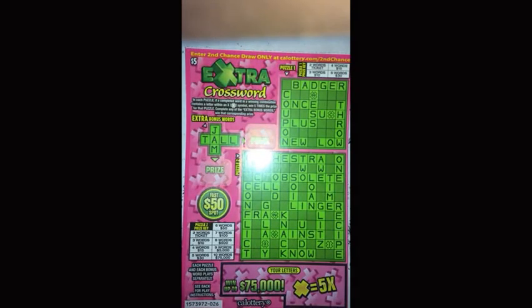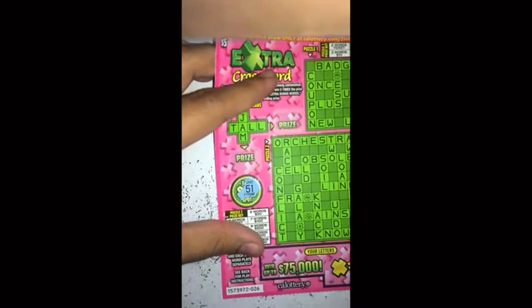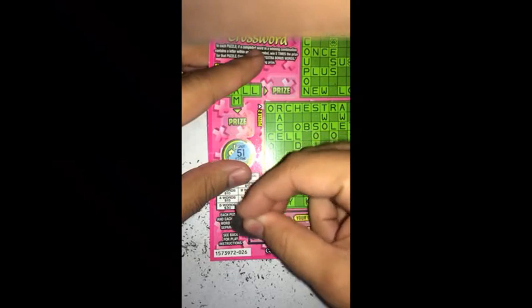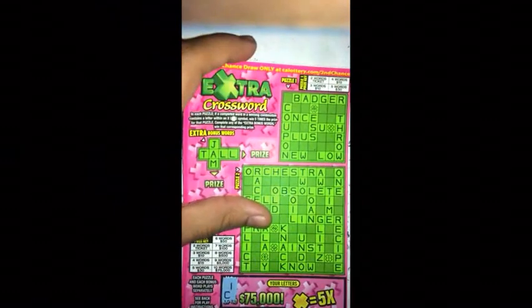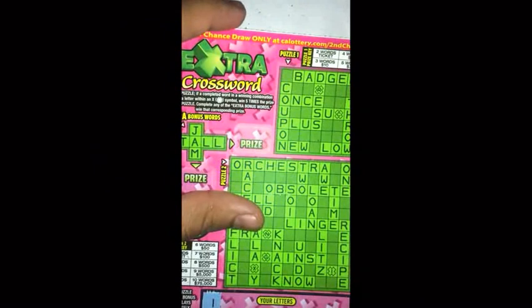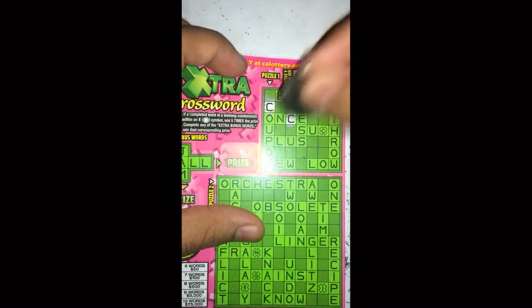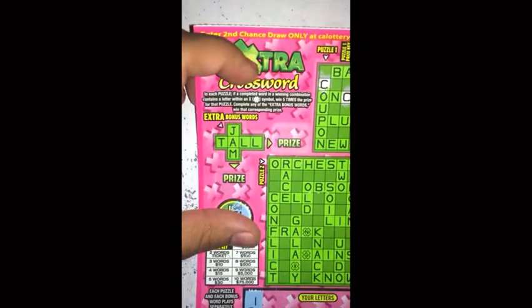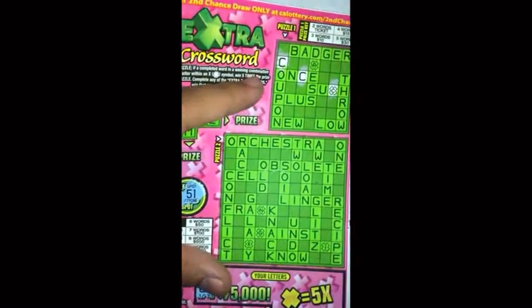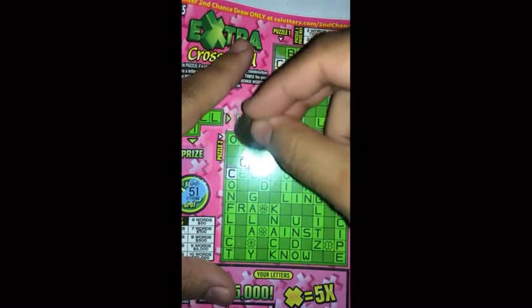What's up guys, back again with another ticket — $5 scratcher, the Extra Crossword. Let's get started here. First two letters are IC. Let me zoom in a little bit. On Puzzle 2 it's got a couple — nothing much there.